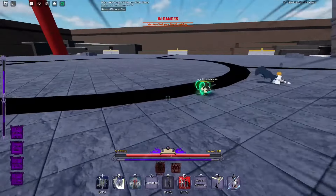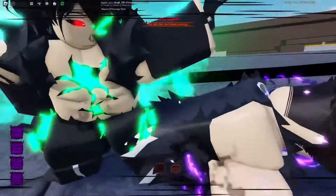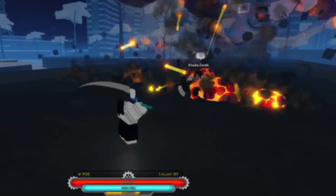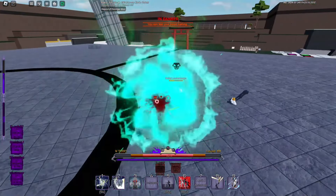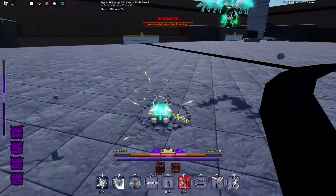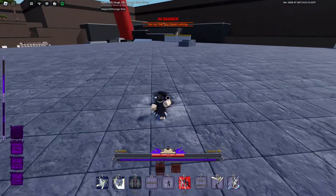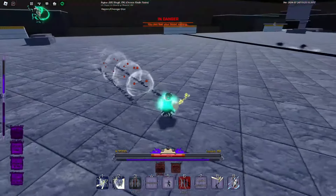Explosion is also B tier. It's pretty op, but I don't like the shikai. The bankai with the free revive is pretty nice, but other than that I think both explosion and gravity are not as good as the A and S tier abilities. Some people go crazy with these — I've seen really good explosion and gravity players — but gravity moves inside the bubble are way better than outside it.